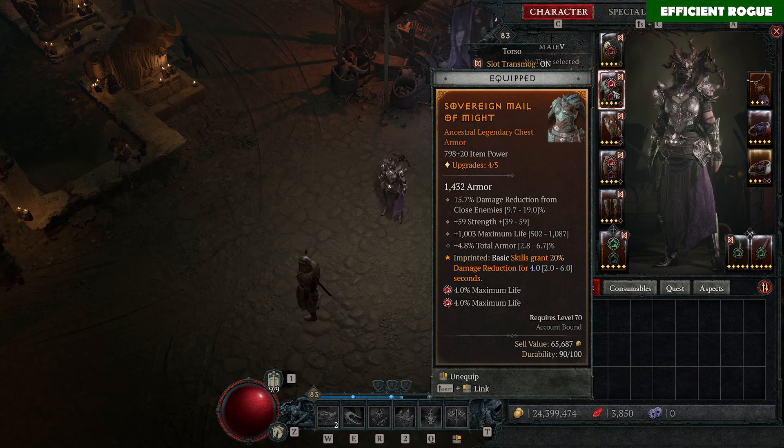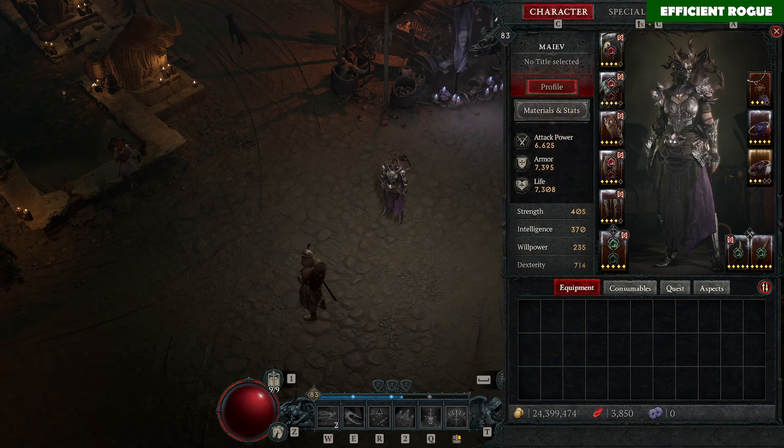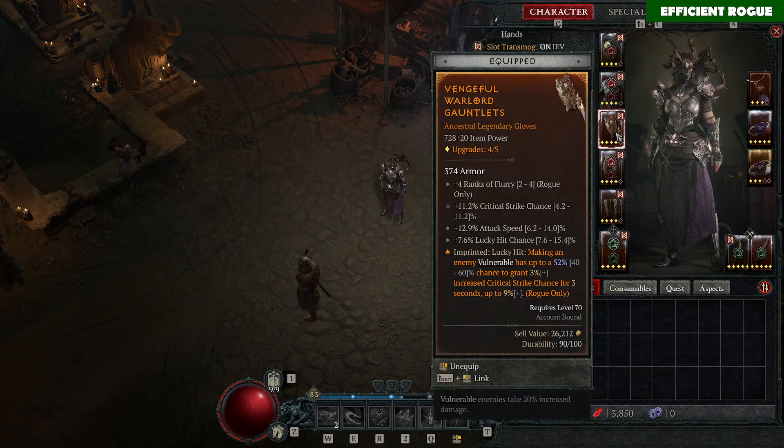On your chest you want the Aspect of Might, where basic skills grant up to 20% damage reduction — a very good defensive aspect. On gloves, I experimented with some options and found that since we don't have many ways to increase critical strike chance without traps or knockback mechanics, the aspect that grants critical strike chance when making enemies vulnerable is quite nice. Flurry makes all enemies vulnerable at once, so with this aspect you get up to 9% critical strike chance. Hitting a pack of 10 enemies gives about 2 procs on average, so 6-9% extra critical strike chance — very good for this build.